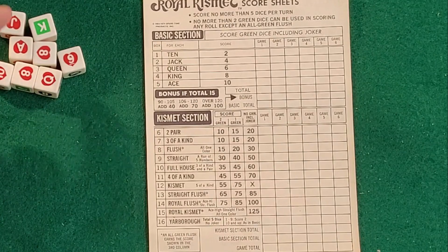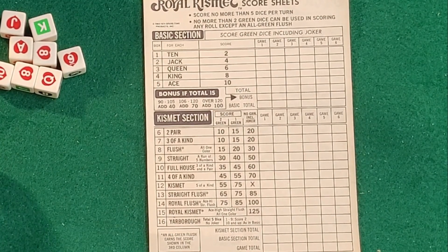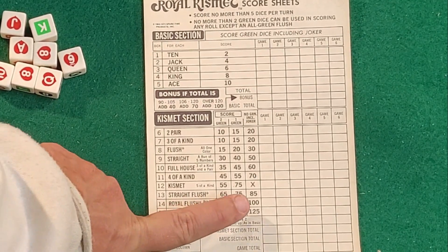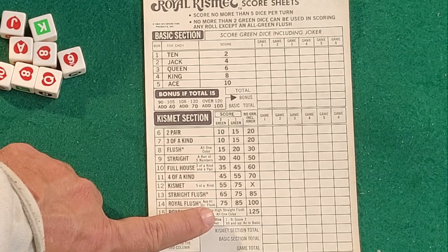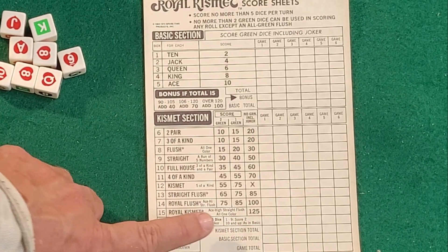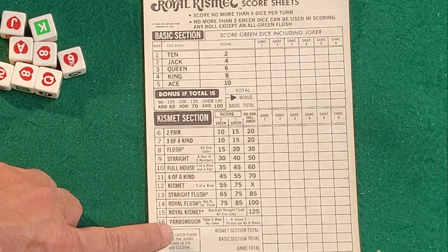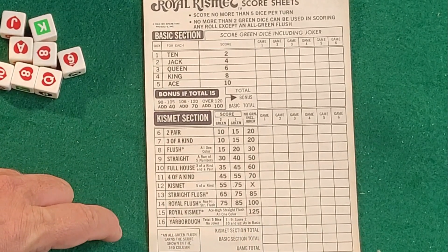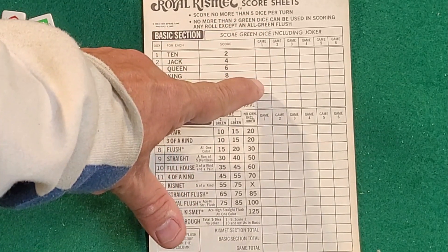For example, a nine, ten, jack, queen, king of hearts — that would be a straight flush. The royal flush is one of the hardest ones to get — this is a ten, jack, queen, king, and ace of the same suit, and it's going to involve green dice or jokers. The royal kismet is going to be all naturals — no green dice or jokers — an ace-high straight flush: ten, jack, queen, king, ace all in one color, worth 125 points. The yarborough works like chance: you total five of the dice together, used when you can't fit a combination anywhere. An all-green flush earns the score shown in the third column.